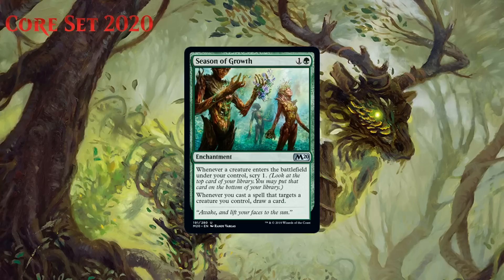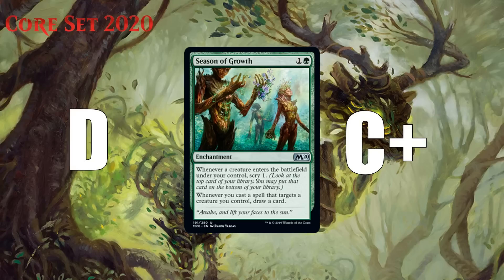Next up we have Season of Growth, which for one generic and a green is an uncommon enchantment. Whenever a creature enters the battlefield under your control, scry one, and whenever you cast a spell that targets a creature you control, draw a card. This looks to me like the most exciting and fun build-around in the format. A two-mana enchantment that lets you scry every time a creature enters the battlefield is already kind of playable — most decks have 15 or more creatures, and scrying is a great way to improve your draws. So I think it's maybe a D in a deck that can't really take advantage of the second clause. This card then asks you to cast spells on your own creatures, which can be dangerous with combat tricks, but it really incentivizes doing so and helps you avoid two-for-ones since you draw the card even if the creature you target dies. It also works well with Rabid Bite. So I think it's a D in your typical deck, maybe a C+ as a build-around.